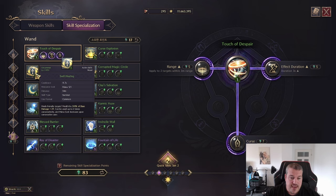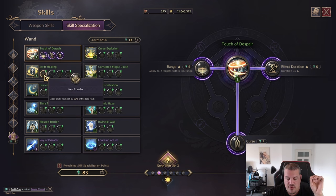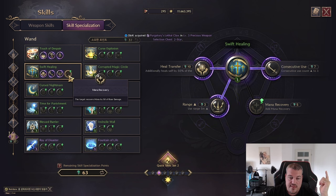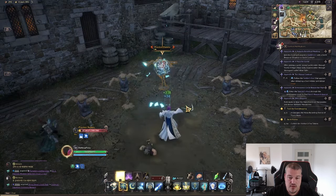Swift Healing is a skill that can be used twice, but if you use it the second time the mana cost will be higher. It increases the heal of a friendly target. You can make it so that when you're healing someone else, you also get a 50% heal yourself. You can also make it so you're able to use it three times instead of only twice, increase the range, and make it so the target also recovers mana based on the base damage of the target. This is what it looks like in game.